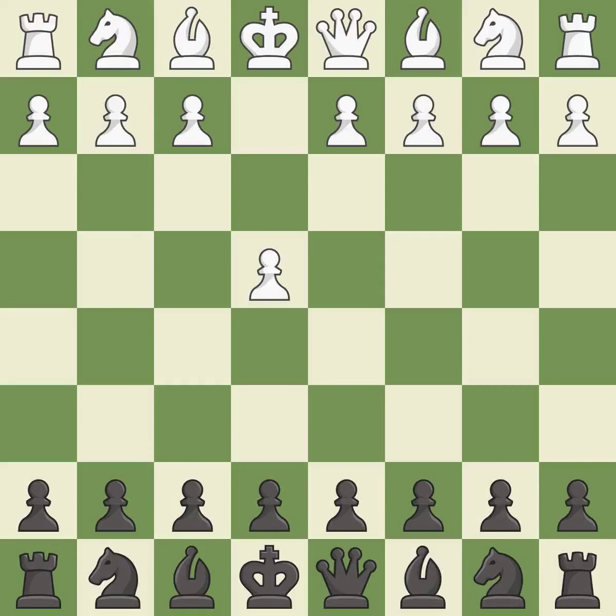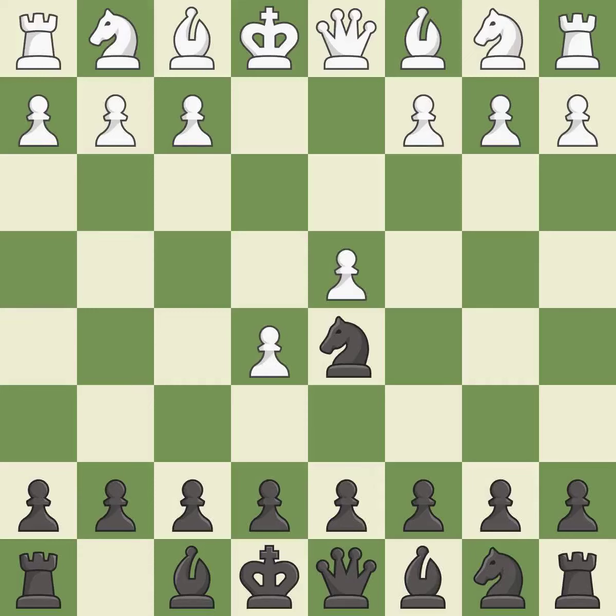Opening with the king's pawn controls the center and opens up the light-squared bishop and queen, often leading to sharp games. The Alekhine Defense hopes to provoke the move e4-e5 so that black can attack this advanced pawn later with d7-d6. e5 attacks the knight and gains space in the center, and d5 relocates the attacked knight to the center. d4 takes space in the center and supports the e5 pawn.